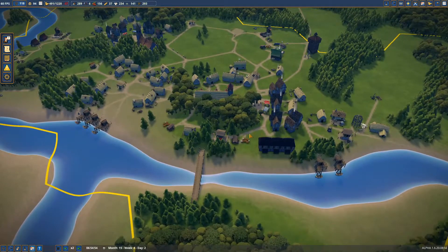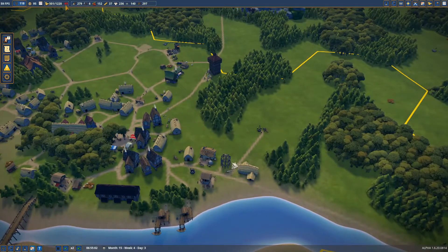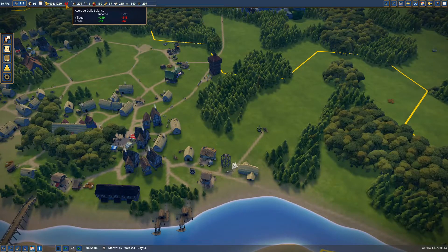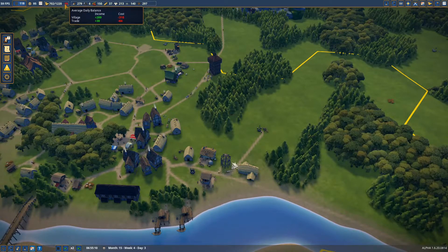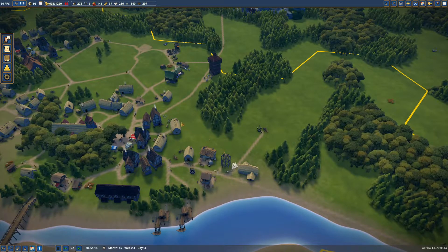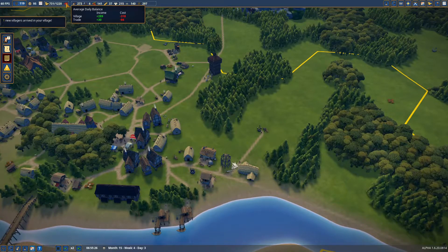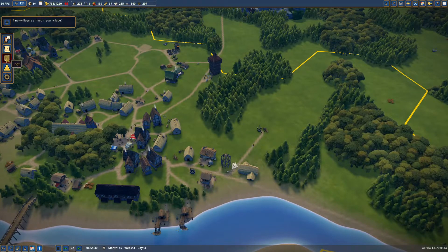What were we doing? We were building our economy. And why is that important? As you can see right now we are losing quite a bit of money. The problem is we are buying a lot of stuff — a lot of tools for all the buildings we are making. So that's why we also need to trade a lot, and that was what we were working on.